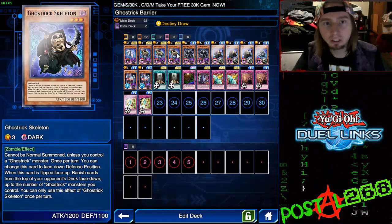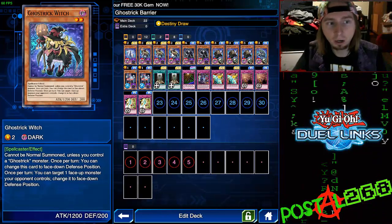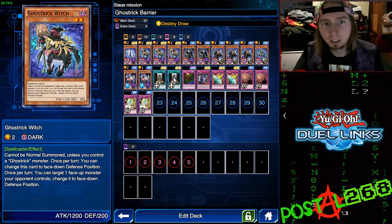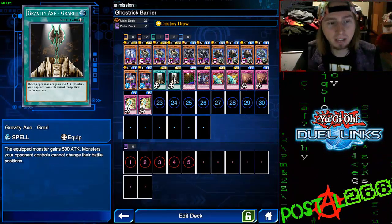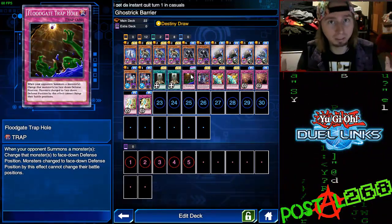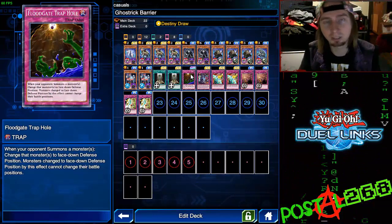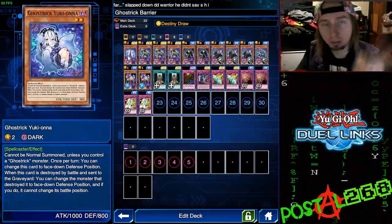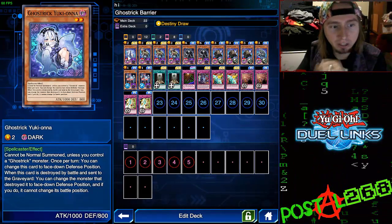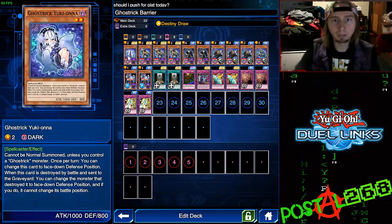The new addition is Ghost Trick Witch, which adds a whole other layer — you now have two ways to stop your opponent from attacking. Her effect is once per turn you can target one of your opponent's face-up monsters and change it to face-down defense. If you equip her with Gravity Axe — an equip spell — she gains 500 attack but monsters your opponent controls cannot change their battle positions. Those two combined, she basically becomes a Floodgate Trap Hole. Floodgate Trap Hole changes a summoned monster to face-down defense and they can't change its battle position. Also combined with Ghost Trick Yukiona: if she's destroyed by battle by an opponent's face-up monster, she can change that monster to face-down defense and they can't change it. The goal is to lock down your opponent with two different methods, then mill out their deck.